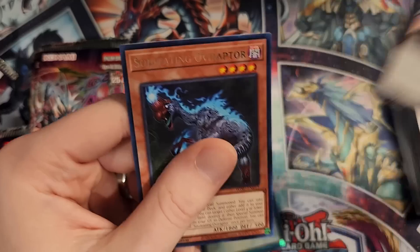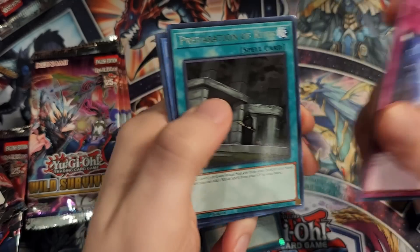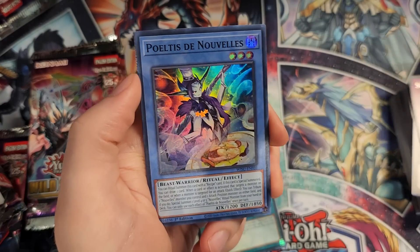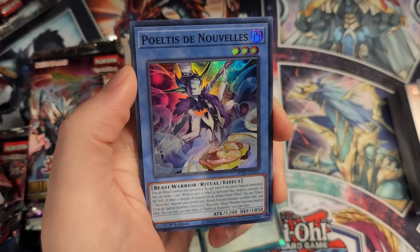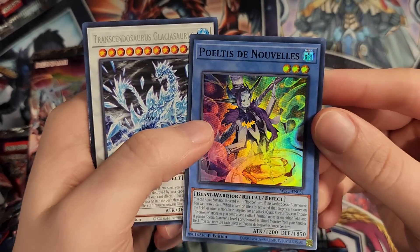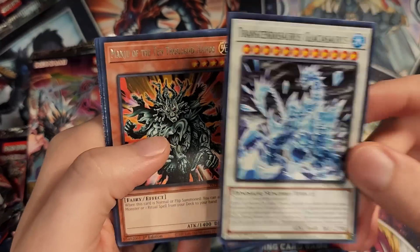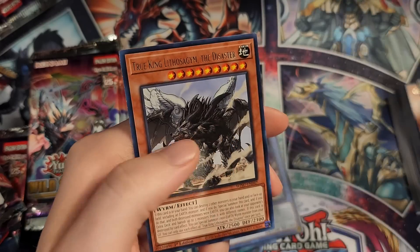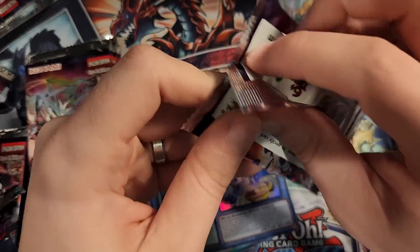We have the Rank 6 again and Soul-Eating Overraptor. Could we see a Collector's Rare? I keep saying that every single time we open a Deck Builder pack and it almost never happens. When we opened Toon Chaos, wasn't there one where we pulled like two Collector's Rares in one box? We have the Nouvelle level 3 monster, then the Synchro again, Manju, and Derek Mealy 1, as well as True King Lithosaga. I would like to see a Collector's Rare in one of these early openings.